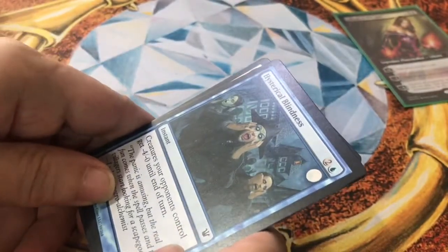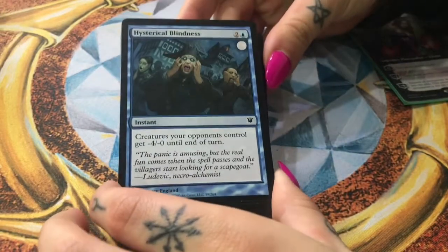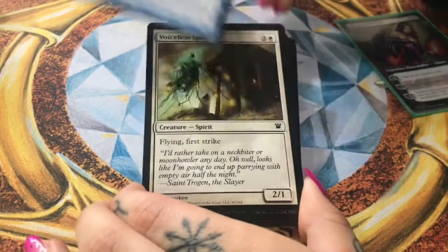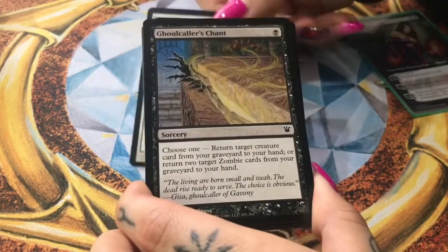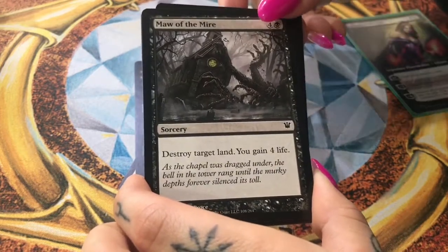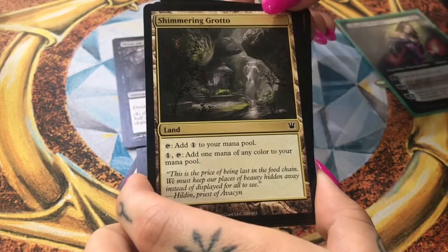Here are the cards. Alright, here we go. Hysterical Blindness, Voiceless Spirit, Ghoul Caller's Chant, Maw of the Mire — and these look awesome. Shimmering Grotto.